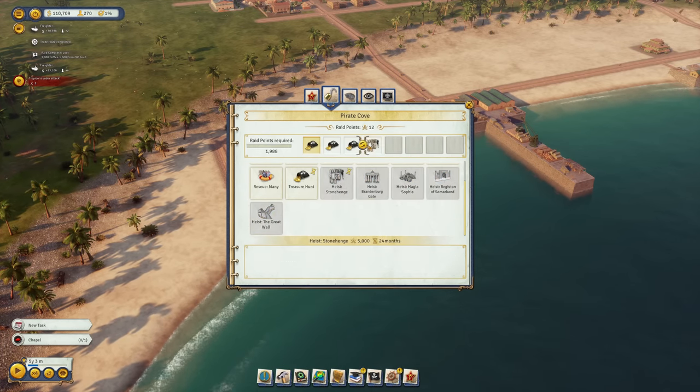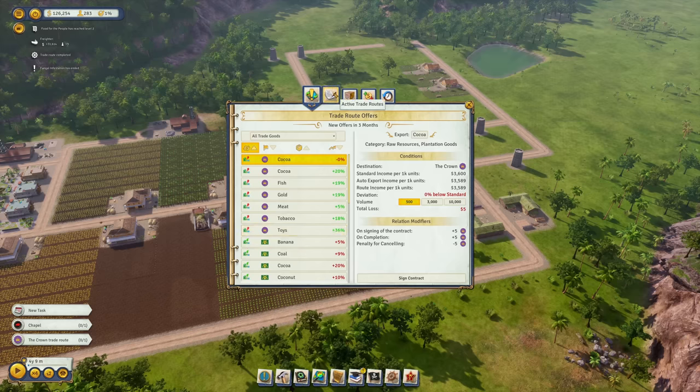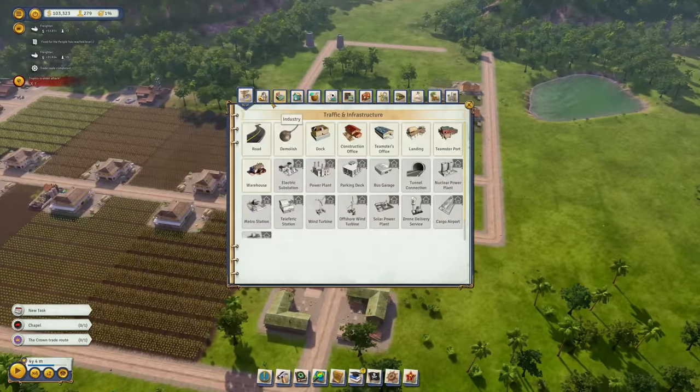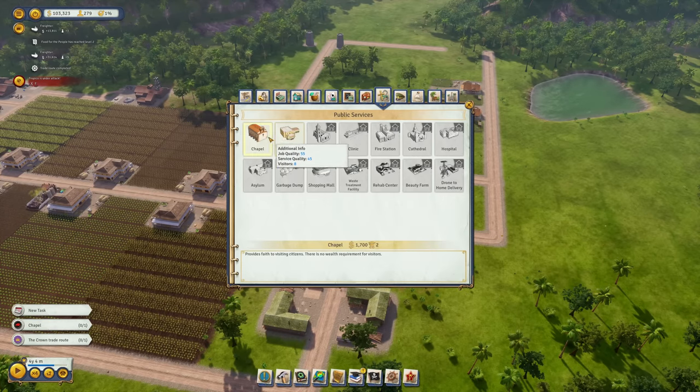I'd also like to prepare the first heist for a monument — Stonehenge should be the one, let's push that to the top of the priority list. Also for trade, I might open up more trade licenses — they cost 10,000 each and 15,000 for the next one. There's another demand to build a chapel for the revolutionary party.